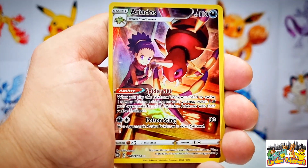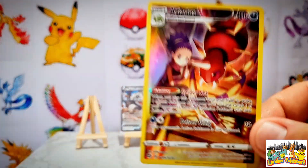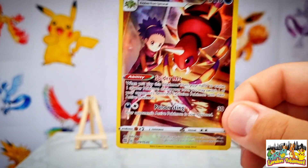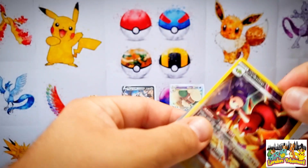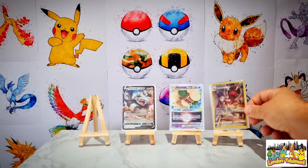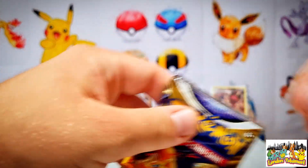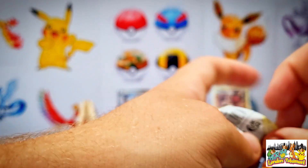That Ariana trainer gallery card is most definitely one needed for the Brilliant Stars binder - we have gone three out of three so far in today's opening, really smashing it. Going into the rare of this booster pack we have a Golurk non-holo rare. Let's pop that to the side and have a closer look at our Ariana - absolutely love the trainer gallery cards, especially the ones we need for the collection. That's sleeved up and added to the easels at the back. We still have the Charizard pack art to go into next.